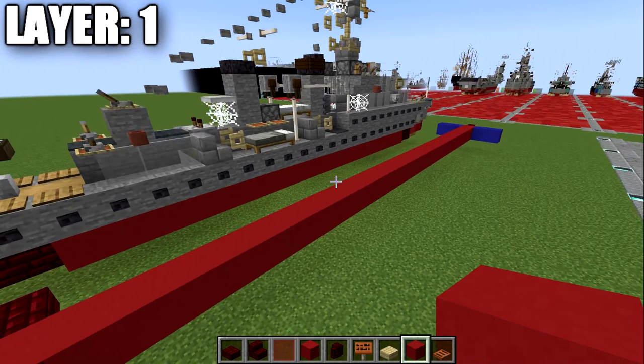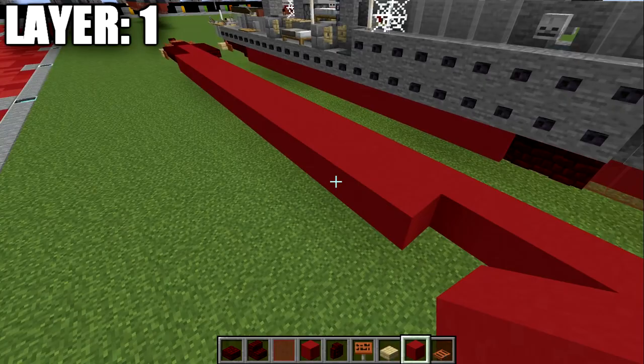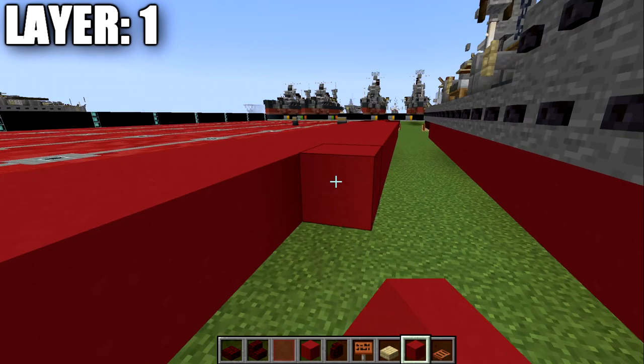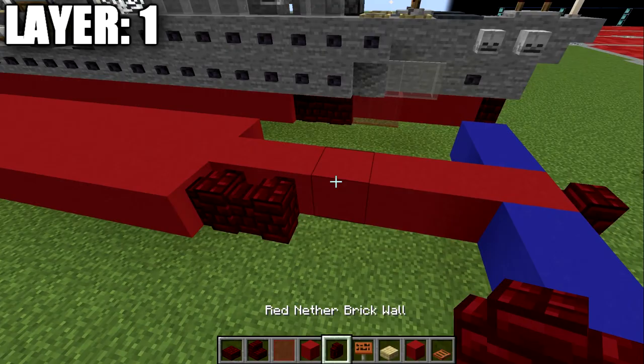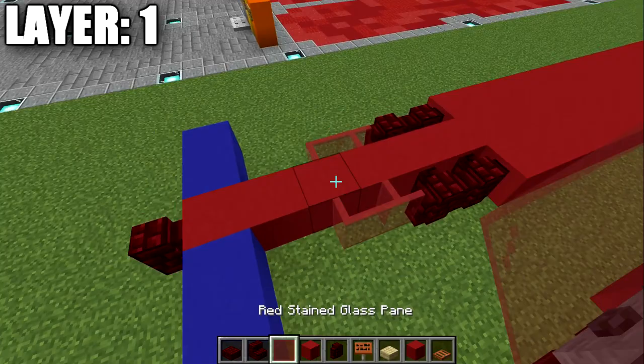We're going to run two rows of 19 red concrete blocks going toward the front on both sides. Then we place down two red nether brick walls and two red stained glass panes bringing us up to the bow of the ship — the same on both sides. That completes everything for layer one. Here is an aerial top-down view of what it looks like with that layer complete.